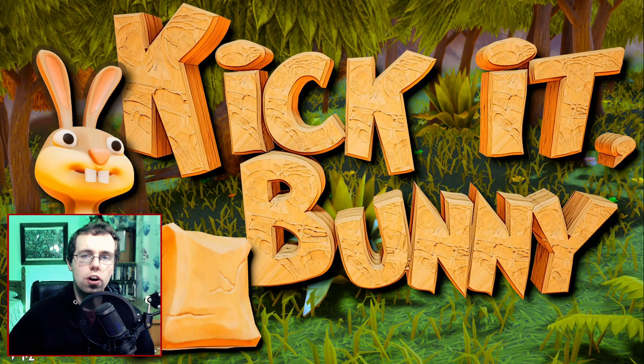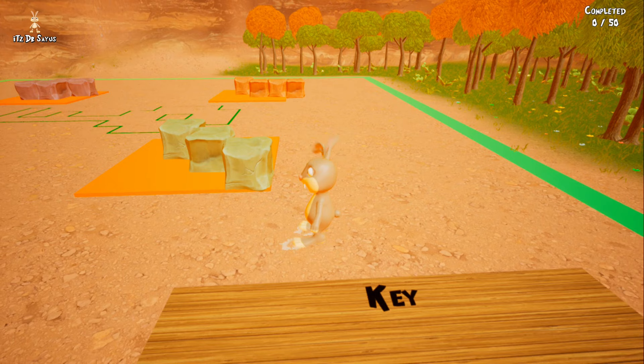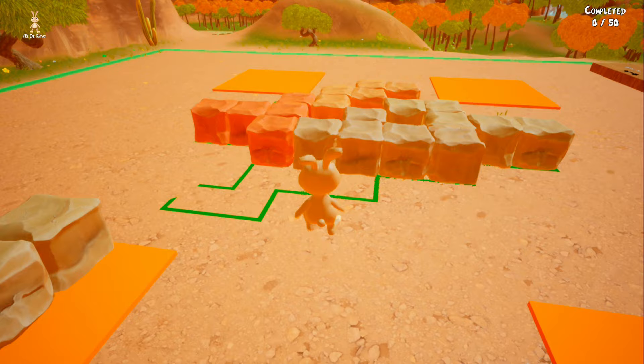When you start Kick It Bunny, you're quickly loaded into the game world with no explanation or tutorial. What's immediately apparent is the low resolution and the assortment of brown textures covering the landscape. This extends to the world map, which also shows one tone of blue for the sea, which sticks out like a sore thumb compared to the drab landmass. But two wrongs don't make a right. On their own, these issues are unpleasant.